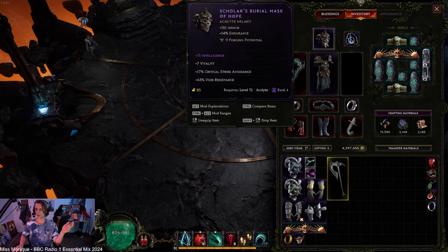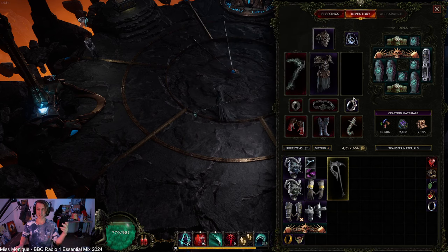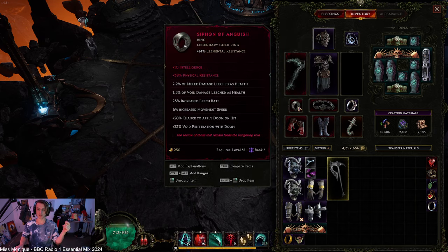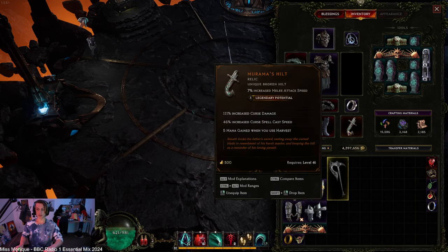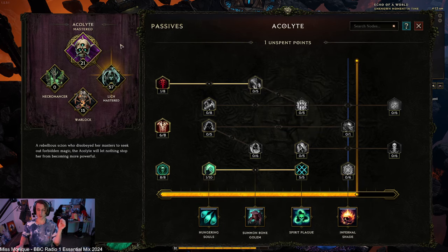The gear is pretty whatever — just some int, trying to stack int, trying to stack dex and necrotic, as well as some endurance threshold. I've yet to slam that thing, but I will eventually.